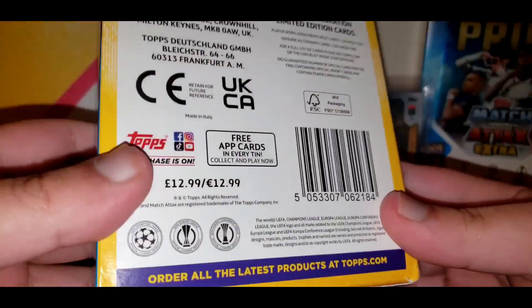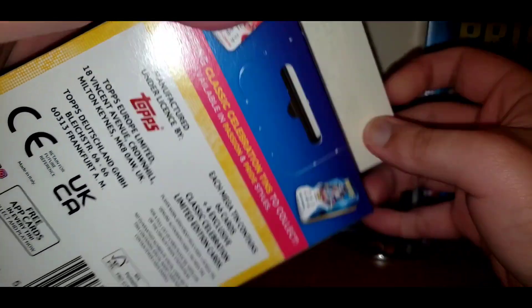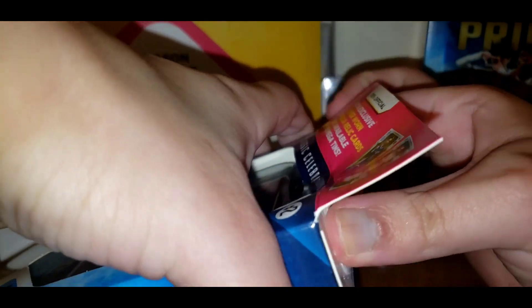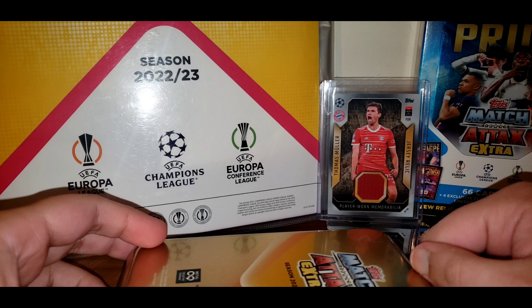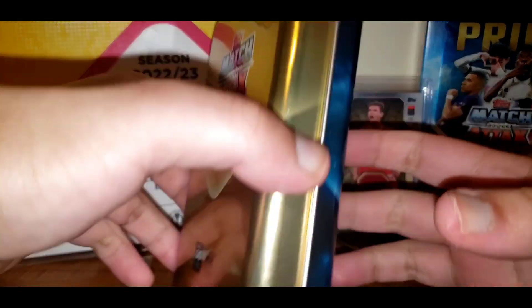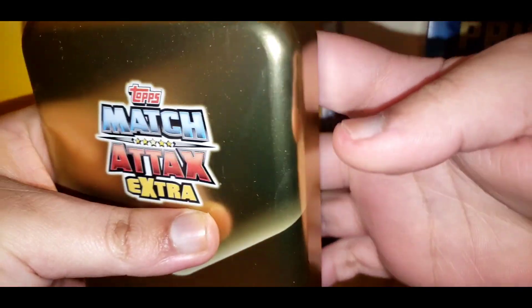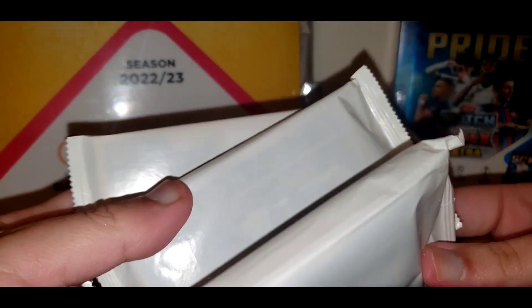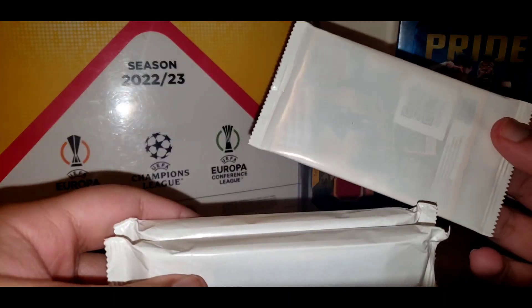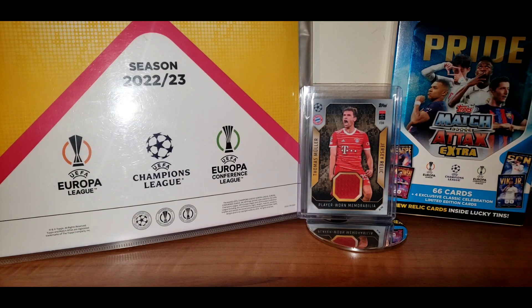It's £12.99 and that's about it — let's get into this. So if it's a relic, like the one I got in my last mega tin, there'll be four packets; if not, it'll be three. We've got the first, second, and third packs — so three packs, meaning I didn't get a relic. These are the limited edition packs, I'll open that later. These two are the big packs, so let's get into the first one.